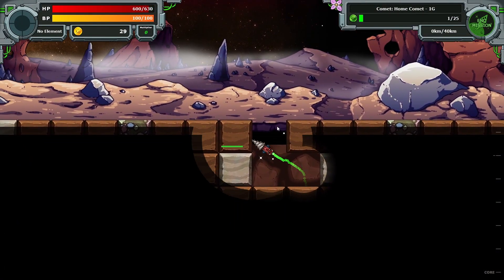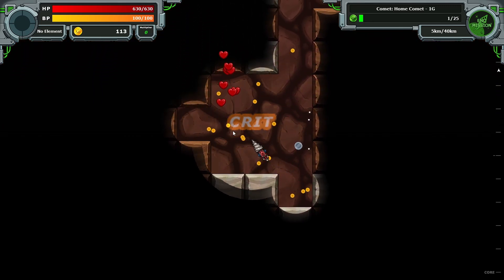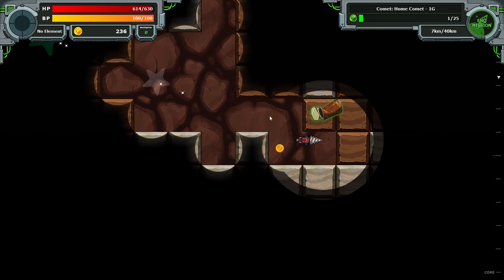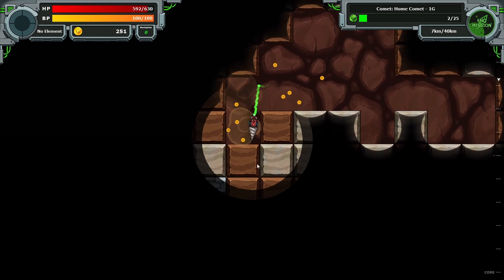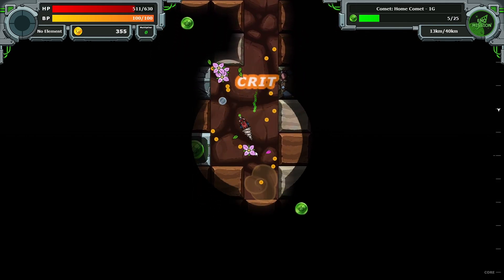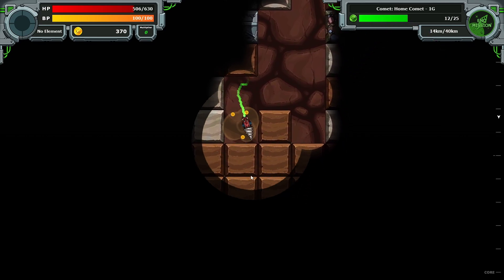Whoa, we're going in! We critted it. We got a can. That's our HP going down. Killing these takes a little bit longer — same with them. Cryptical. That's research points.